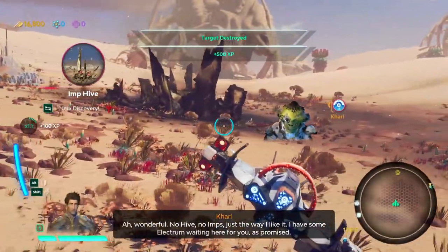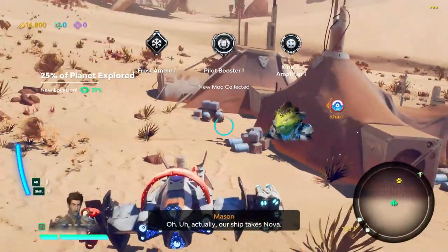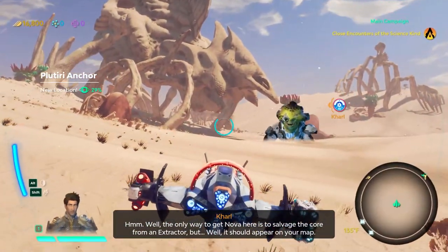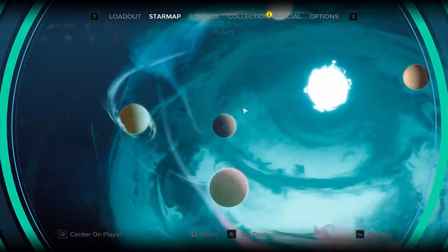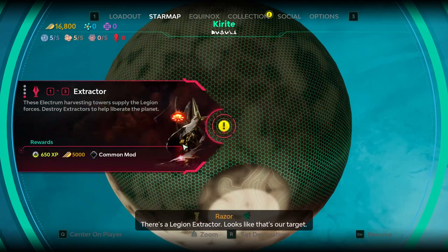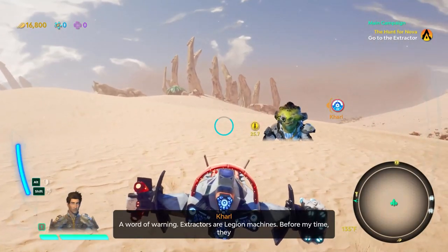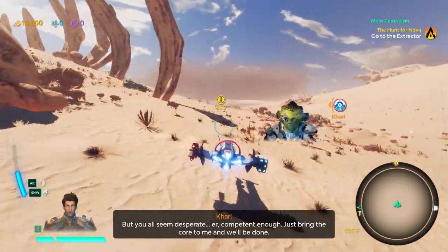The hive's been destroyed. Wonderful — no hive, no imps, just the way I like it. Coltra has some Electrum waiting but the ship takes Nova. Most of us are from a planet called Earth — or more specifically, New Jersey. The only way to get Nova here is to salvage the core from an extractor — it should appear on your map. Now that we've helped this observatory, our visibility on the planet has increased. Extractors are Legion machines — since the reawakening they defend themselves most efficiently.